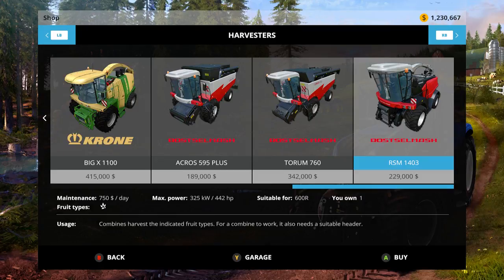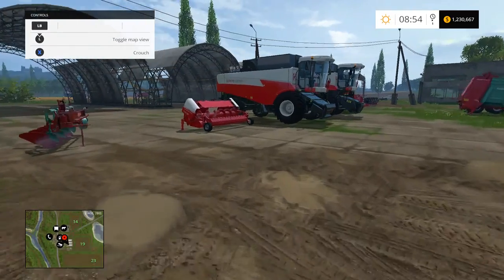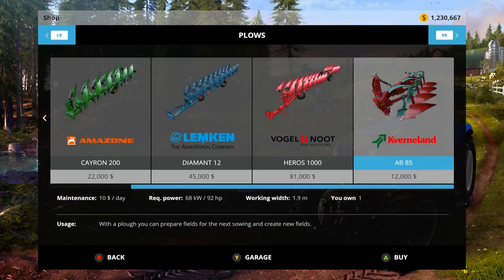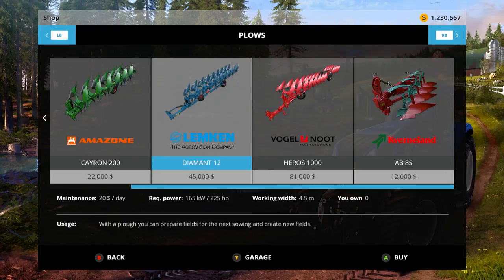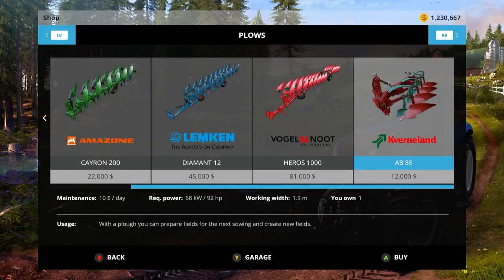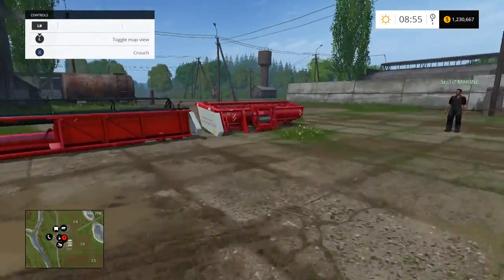The New Holland forage harvester is pretty good too — I've used it on my Bajoran Home map with no problems, but the RSM feels underpowered to me. Moving on to attachments: the DLC plow is 1.9 meters wide, only requires 92 horsepower to pull, and is actually the smallest plow in the game. It's there if you're just starting out, but personally I couldn't get used to something that small when even the Kverneland Vicon Master does 2 meters at 100 horsepower.